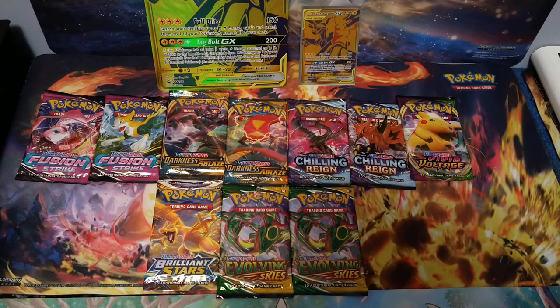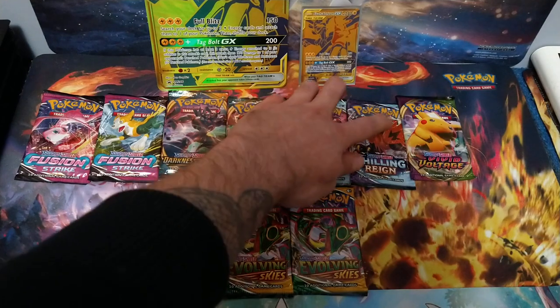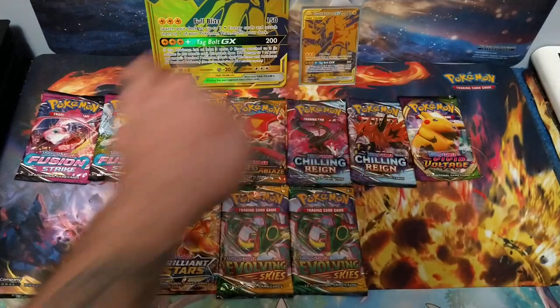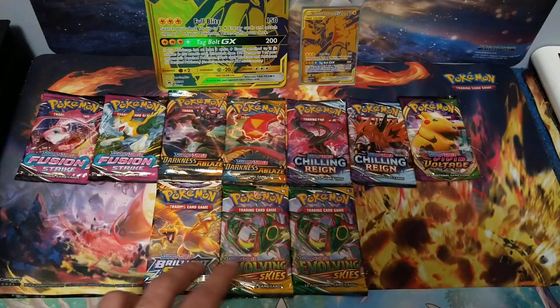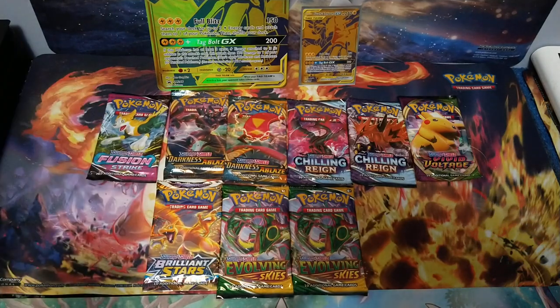With that being said, let's get right into these packs. Right down the line you get two Fusion Strike, two Darkness, two Chilling Rain, one Vivid, one Brilliant, and two Evolving Skies. And we'll just go right down the line and start with Fusion Strike.